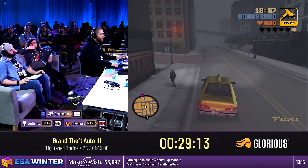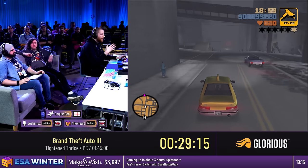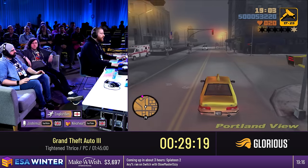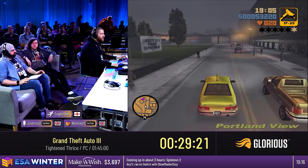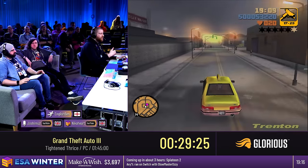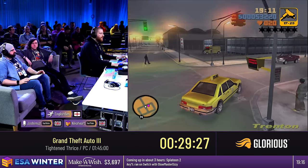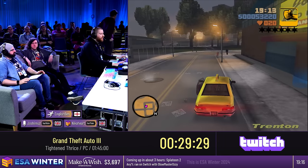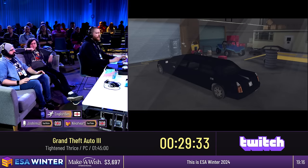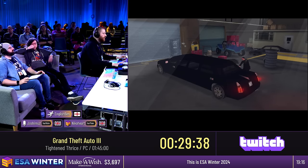The wanted level system isn't a strict 'you have one star, you've done one crime.' It's based on a complex system where the degree of crime you've committed gives you more points, and once you get to a certain point threshold, you start getting the wanted stars. So stealing a car gave me a one-star wanted level, but it only lasted about 10 seconds. But if I then shot the guy, I would still have one star, but it would stay a lot longer because I would have way more chaos points.